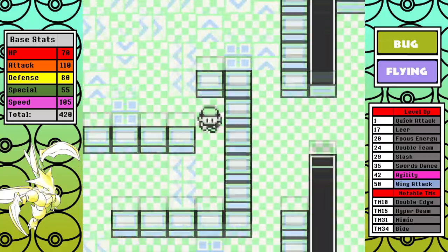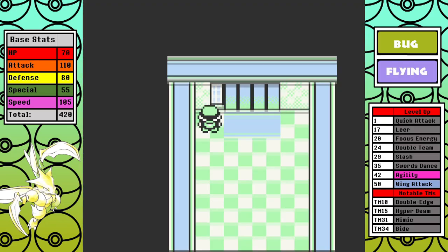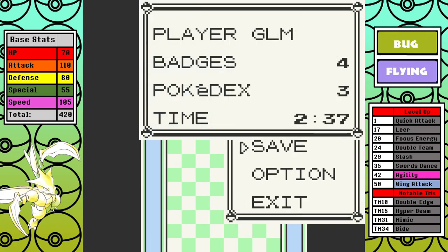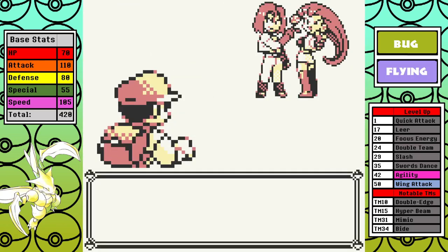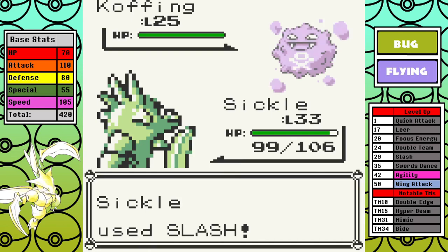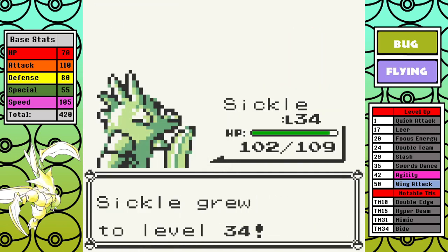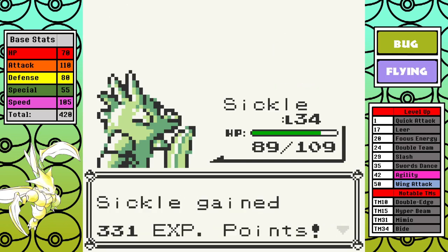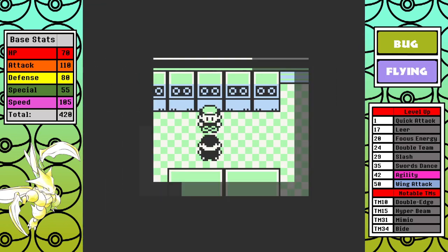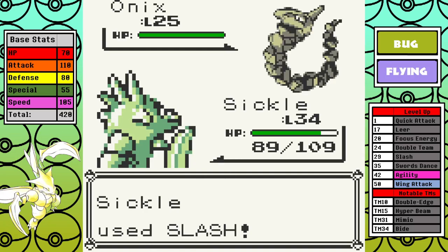Next up is the Rocket Hideout and outside of picking up items to sell it's a pretty straightforward run to the first Giovanni fight. I'd like to mention that Scyther learns Double Team naturally during this section. I've never explicitly stated this in my videos, but I consider Double Team to be one of the cheapest and unskilled strategies in solo runs — no knock on anyone that does use them, I just think they don't provide the challenge I'm looking for. I did think about allowing it on Pokemon that learn it naturally since it's almost part of their flavor, but spoiler alert: I never actually use it on the run.